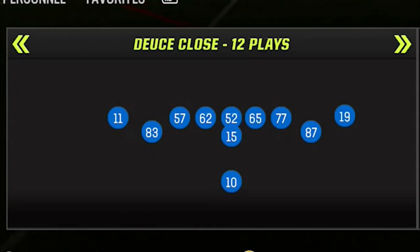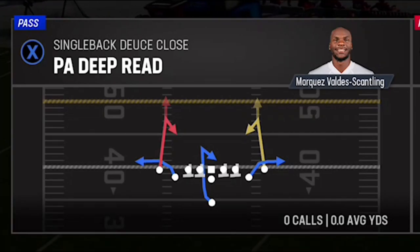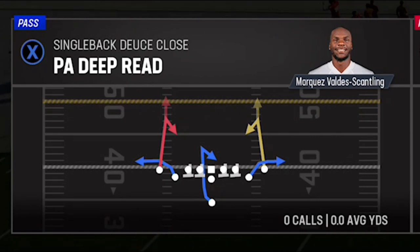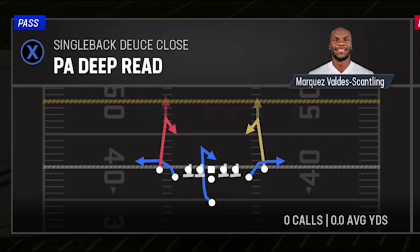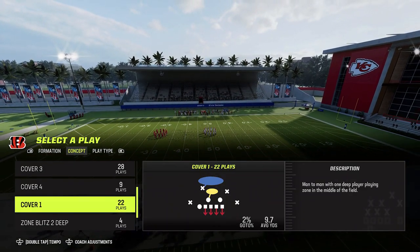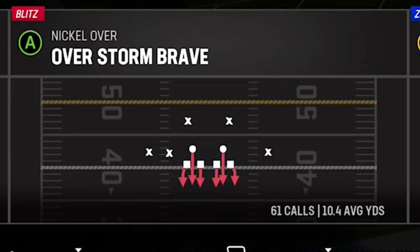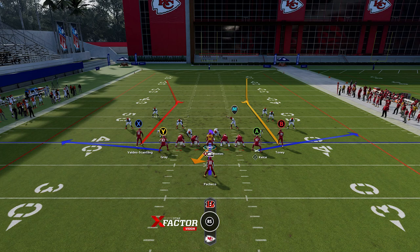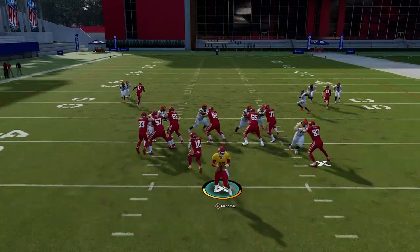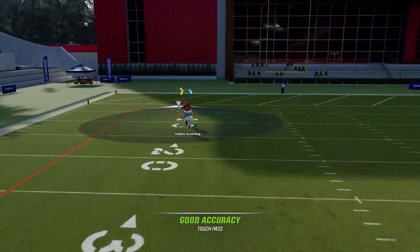The first play can be found in the Single Back Deuce Close and the play itself is called the PA Deep Read. This has two option routes on the play, but those routes rarely react the exact same way. We're going to pick that play on defense and choose a cover zero concept because this is a cover zero one-play touchdown. This is a very unique route with two option routes on both sides that rarely do the exact same thing and go deep.